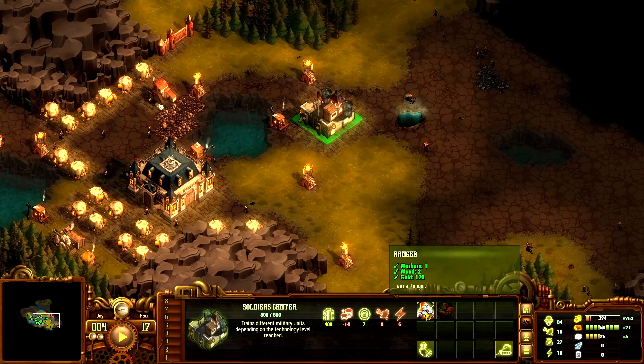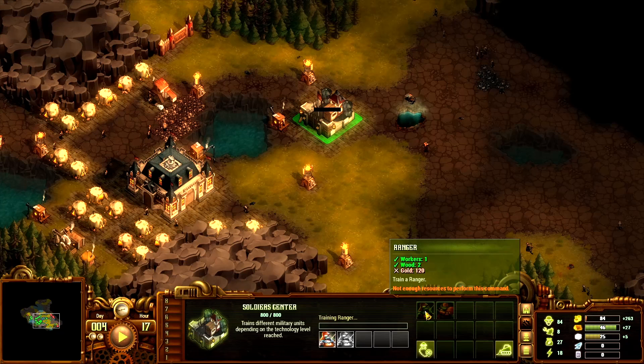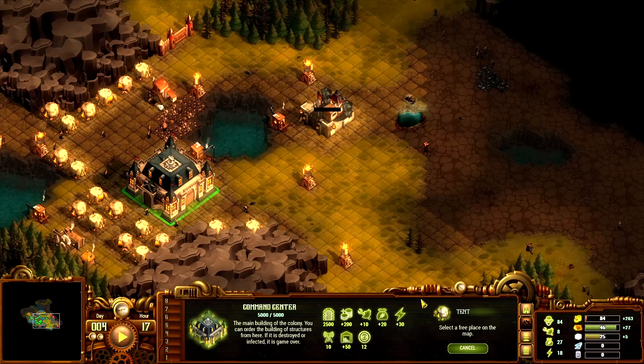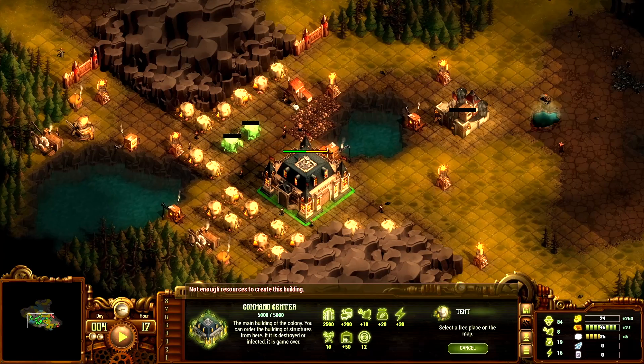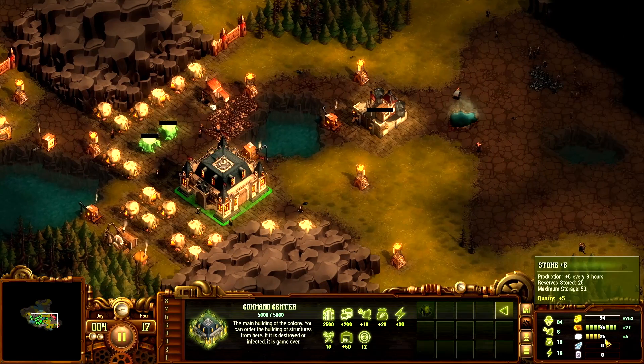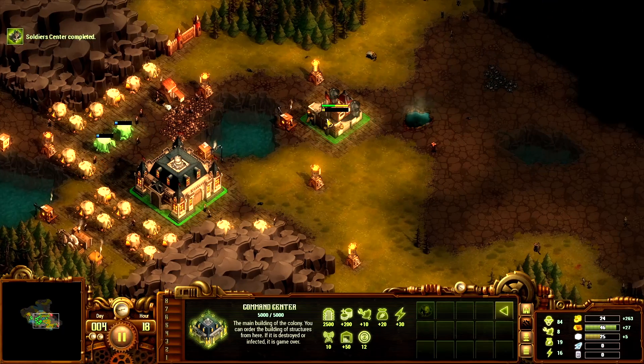We need workers, wood, and a bit of gold to get two soldiers out. We're low on gold, so let's figure out where to put more houses. The tricky part is always optimizing placement. We're at 25 stone — once we get to 40 we can start thinking about the upgrade center.